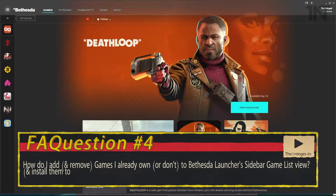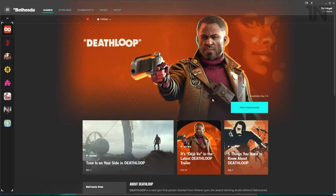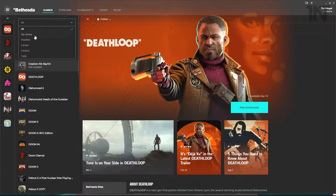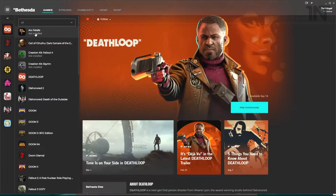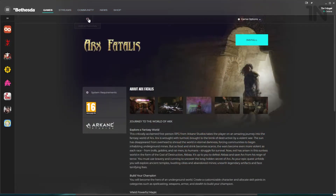How do I add games I already own to the launcher's sidebar game list view? When you first install it, it will look similar to this — you'll have some games you either don't properly own, or maybe one or two that you do. Simply open up the double arrow marker, and you can go for All or My Library, which will specifically show things you own. In this case we're going to add Arx Fatalis by Arkane — notice it's not on the bar — select it, add to favourites, and you can see it comes up at the top of your list.